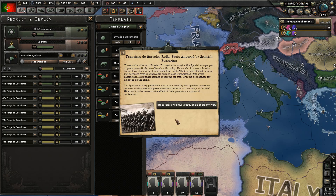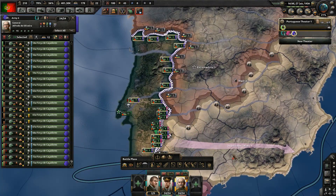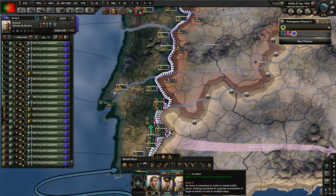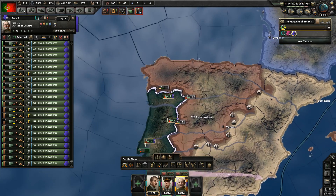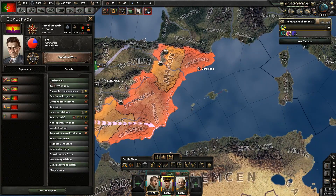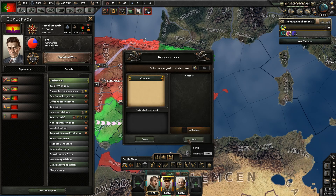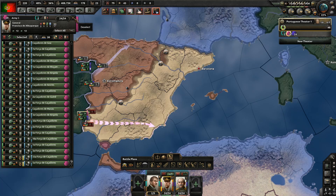I'm going to attack through here with a big army and assign the smaller units here. Let's attack Republican Spain and continue justifying on Nationalist Spain - conquer. Hopefully they will not join the Comintern or something. Italian volunteers - gladly. Come on Germany, you should send some too.